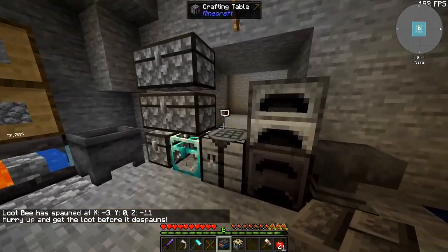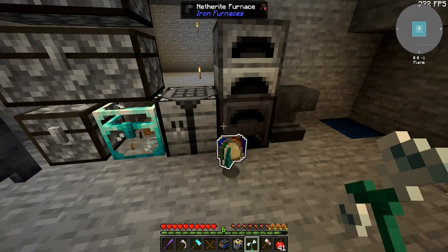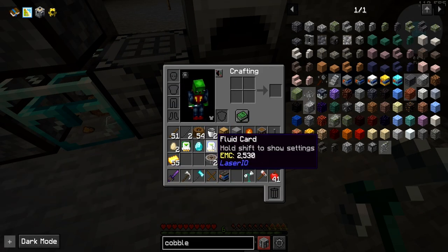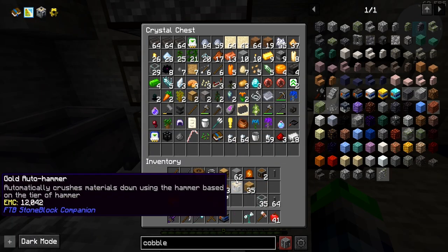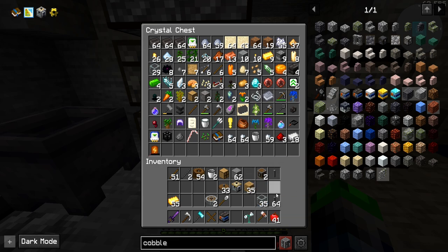A loopy spawned in our base — very cool. Let me chase this bee around and we'll see what we get. He just turned into items — that was a little weird. We got a diamond, a fluid card, an item card, and two eggs. So that's good because eventually we're going to get into the chickens, which is very useful. We also got a blazing battery — you can store up a lot of power there.